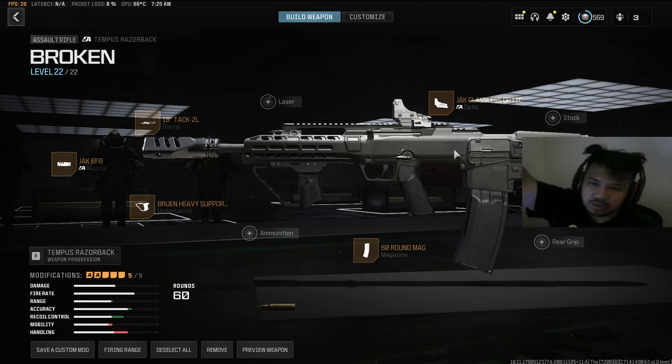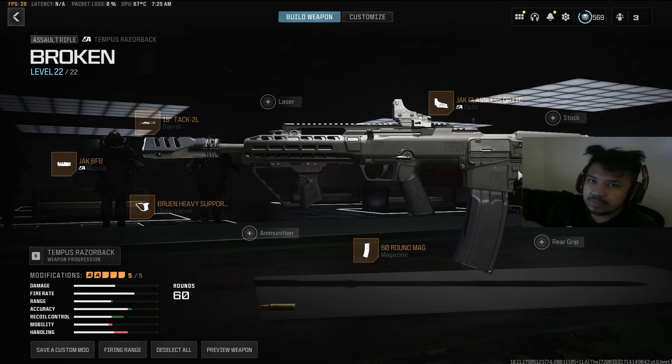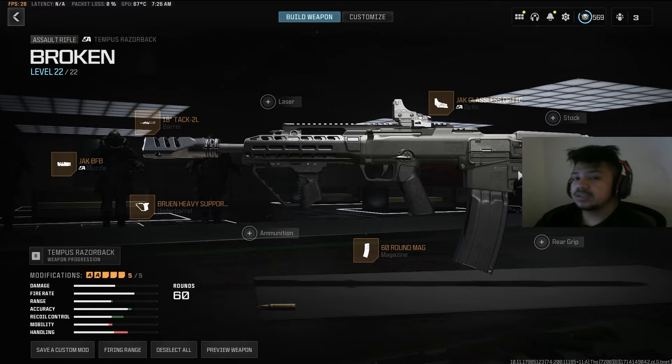I'm going to link the gameplay in the description so you guys can get an understanding, because the base of this weapon is really, really good. Then they decided to buff it in today's update — they increased the mid damage from 22 to 26, and the minimum damage went up from 18 to 22, making this gun significantly better when it was already really good. If people actually go explore the MW2 weapons, there are some actual gems in there. I think they'll find something good out of the Tempest Razorback, assuming the Bal-27 or SVA don't take over.